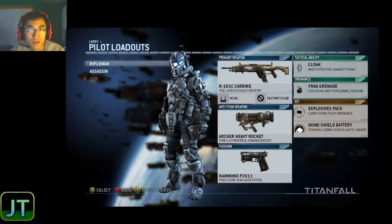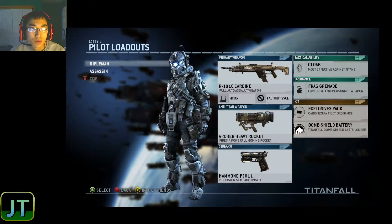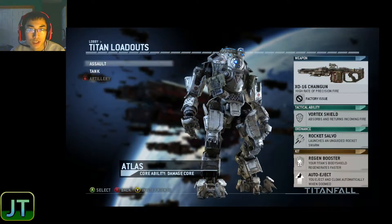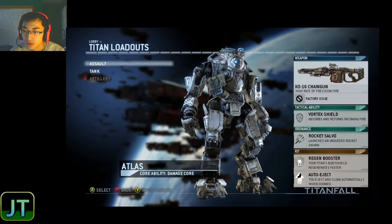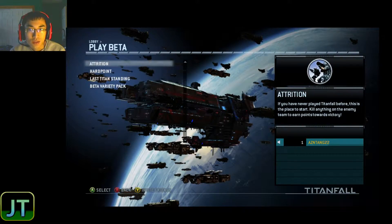Let's check out the loadouts. Rifleman. Assassin. Parcel. Cloaking. Unlock at level two. Alright, let's get our titans. I can't even edit anything. Tank. Sword swarm. Incoming fire — launches an unguided rocket swarm. Your titan goes nuclear when it ejects. Rejecting cloak when doomed — your body shield regenerates faster. Fuck it, we'll go with the tank. Fucking looks beast. Alright, let's finally start the beta guys.